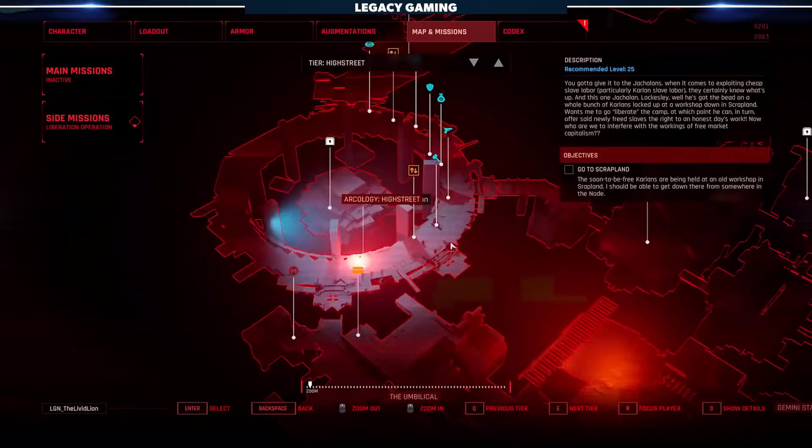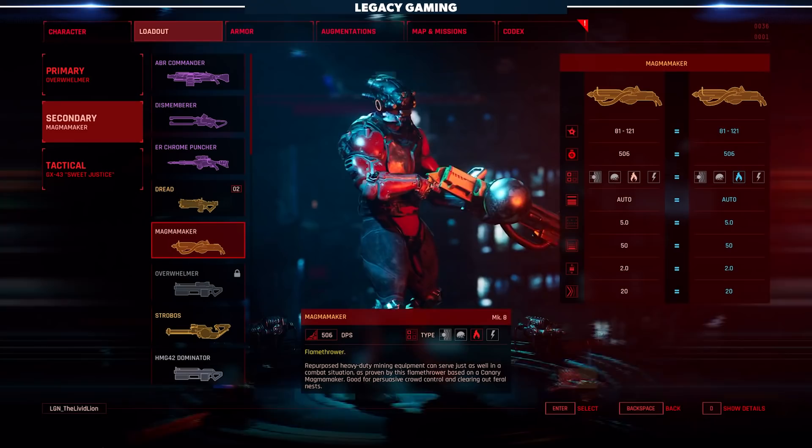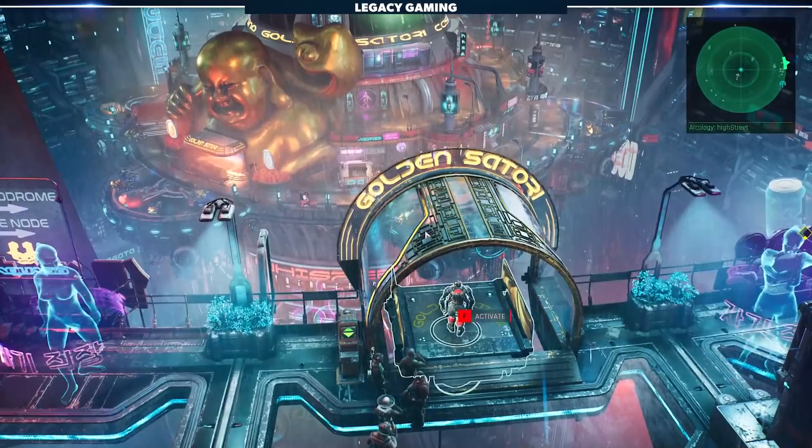If you're looking for the best gear in the Ascent, you have to travel off the beaten path. The Neon Giant team did an absolutely incredible job at bringing over-the-top cyberpunk guns to the game, but if you only stick to the main quest, chances are you're never going to see them. Today we're going to share a handful of our favorite tools of destruction, walk you through how to get them, and show them in action. Our first stop takes us to the High Street level of the Arcology, and the first gun on our list is the Magma Maker — unless you know where to look, this weapon could easily be overlooked.